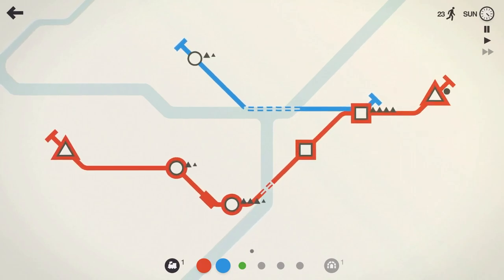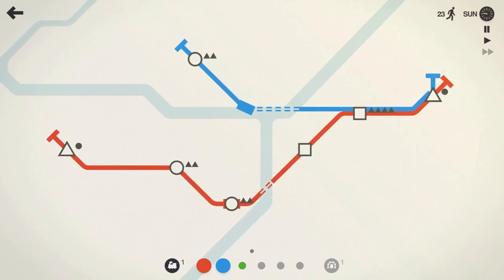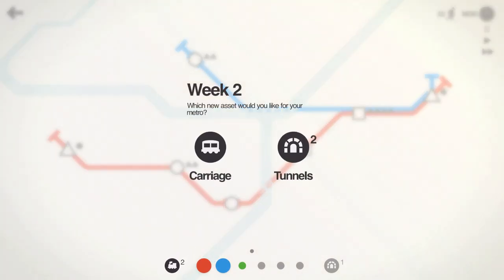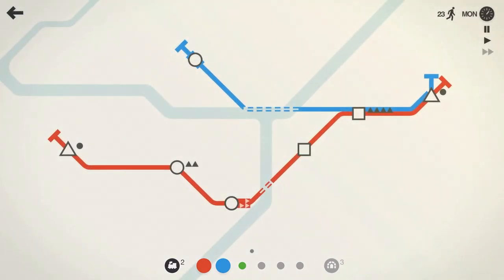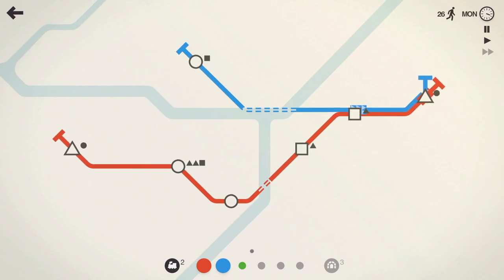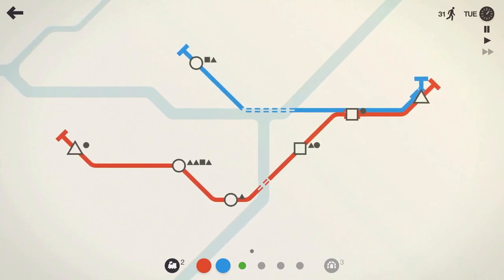Speaking of triangles, it's not exactly where I want it, but we'll get the blue line involved with that. We're at the end of the week, so we get our prizes. Since it looks like we're going to be crossing quite a few rivers, let's pick up some extra tunnels on this first week. And there we go — we got that triangle at the end of the line. Both those trains can move triangles there. Bada bing, bada boom.